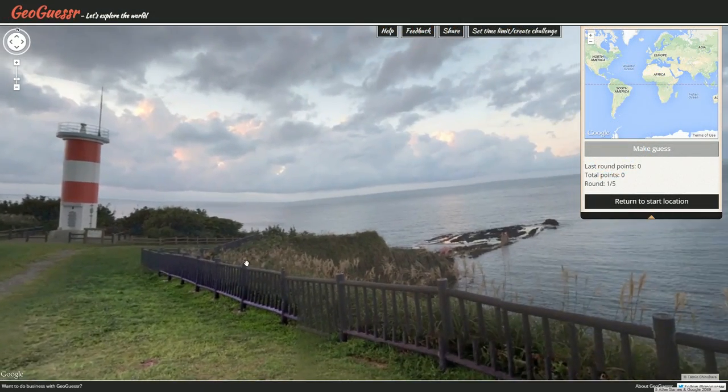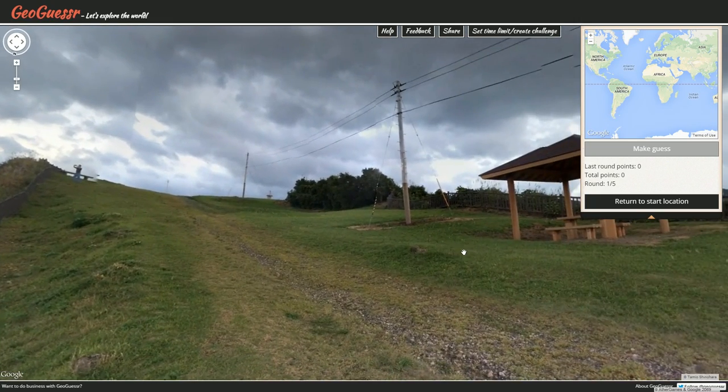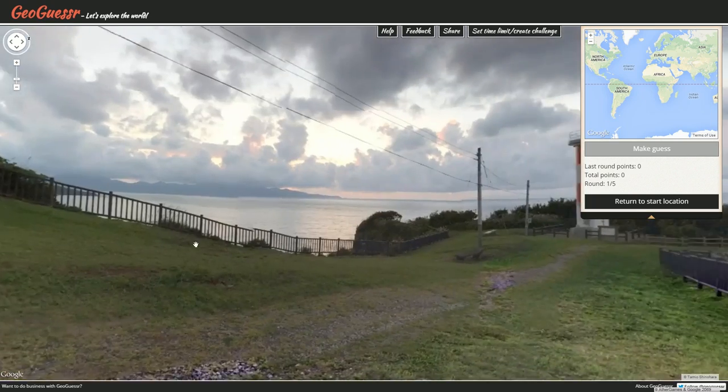Alright, here we are in today's Daily Challenge location. You might be wondering why the heck we're in an old retro version. As I said in yesterday's episode, photospheres are no longer going to be appearing in random world playthroughs. But they do appear in the retro version of the game. So for the Daily Challenge, I'm going to be doing it in the retro version from now on. Thank you so much Neil Silvanus — I believe it was you who told me that. Good tip. It took me one refresh to get this location.